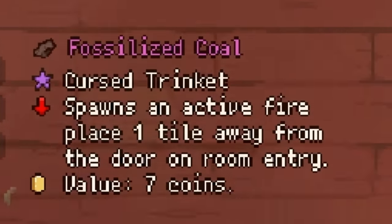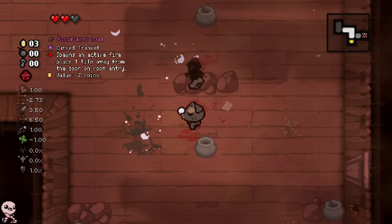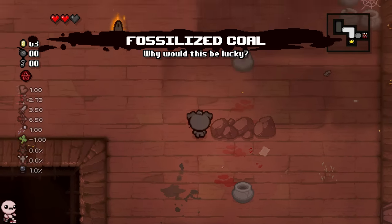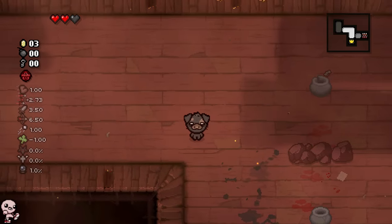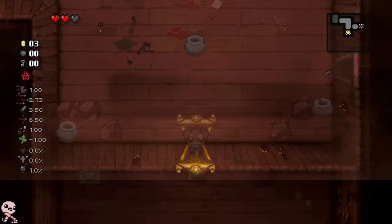Fossilized Coal spawns an active fireplace one tile away from the door on room entry. Interesting. So I gotta be careful whenever I enter a door. Now why would you ever in your life pick up these? Also, there's nothing in the treasure room, just these bad trinkets.